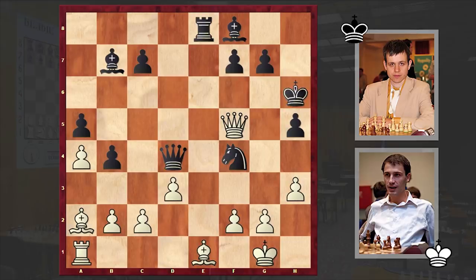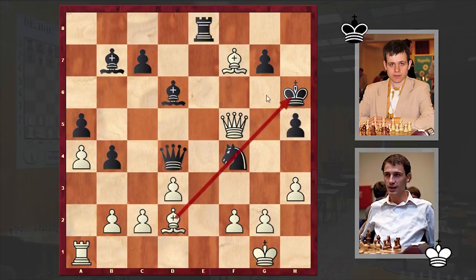At the cost of sacrificing a piece, white managed to expose the black king — but the one who should worry is white. Black king is in safety. Bd2 hitting on f4, and Bd6, Bxf7. This time relying on this pin, white is creating two mating threats. As we have reached the critical position, please pause the video and try to find black's next move. It turns out there is only one move which allows black not only to save the game but also retain the advantage — and that move is an absolutely staggering Qxf2 sacrifice.